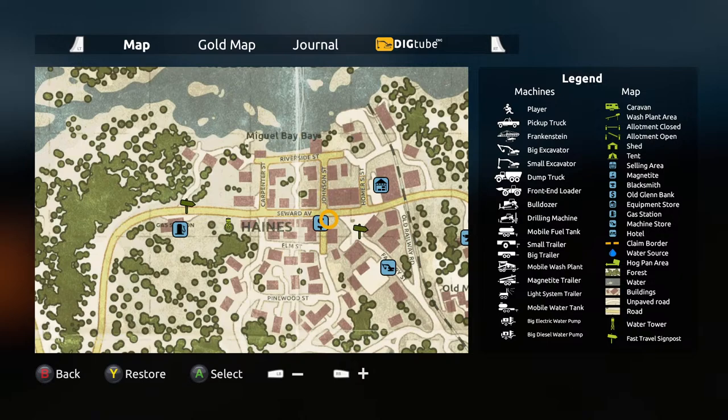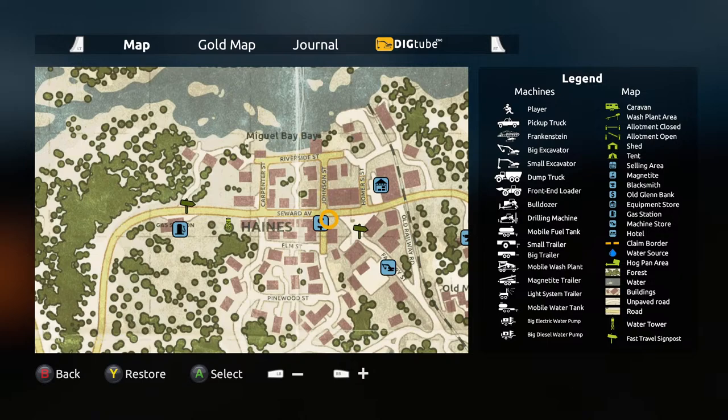From there, carry on down the road and you've got the normal shop — which is the equipment store, where you go and buy equipment. You've got the machine shop over here, which is also a quick travel point to the town centre.